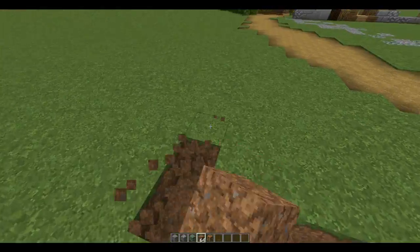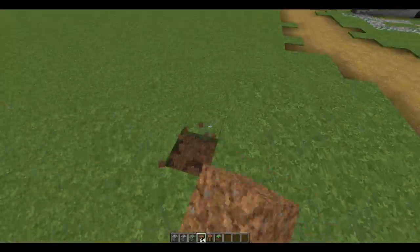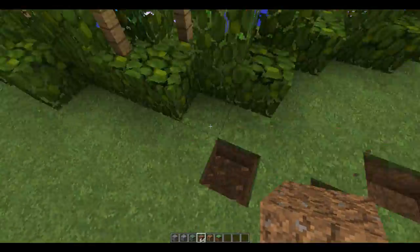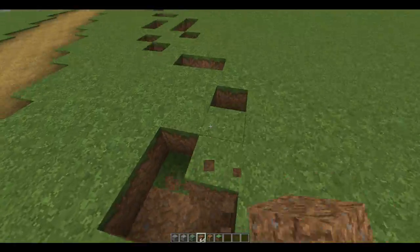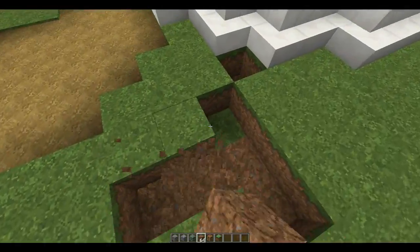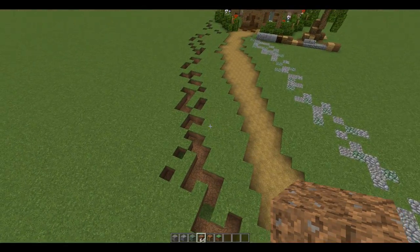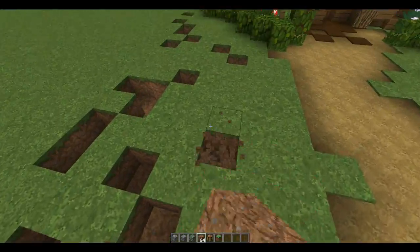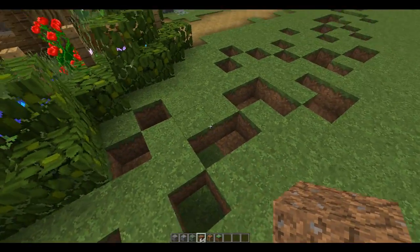What you want to do is punch out a load of blocks — try not to make them too continuous. Punch out blocks going in the direction you want the path to go, then go back and punch more, having some link up to create these weird random shapes. The beauty of coarse dirt is that grass won't spread to it, so it will always remain a dirt path.